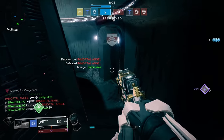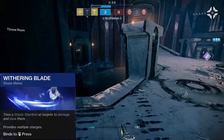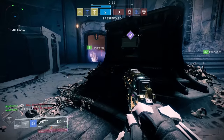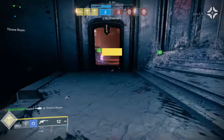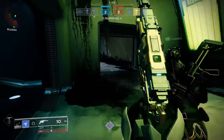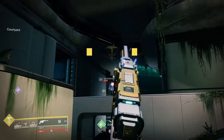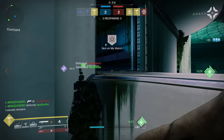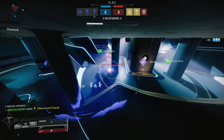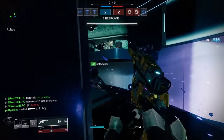The Hunter's melee is called Withering Blade, which reads: toss a stasis shuriken at targets to damage and slow them — provides multiple charges. To me, this melee feels like a cross between a solar throwing knife melee and a void smoke bomb melee — kind of the best of both worlds. This melee ability is a two-charge rather than your usual one charge, meaning you can hold two stasis shurikens at once. Keep in mind that when you initially spawn into the game, you only have one charge active and will need to build your second charge over time.